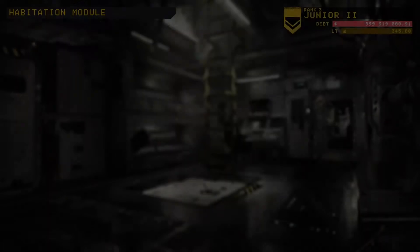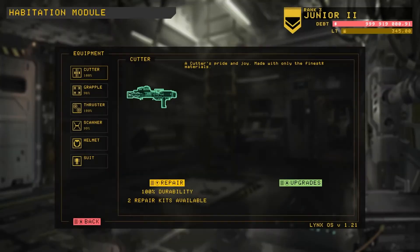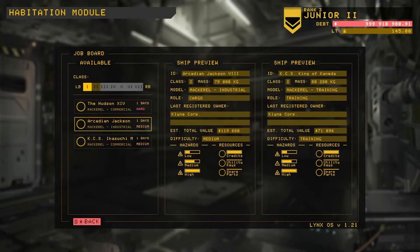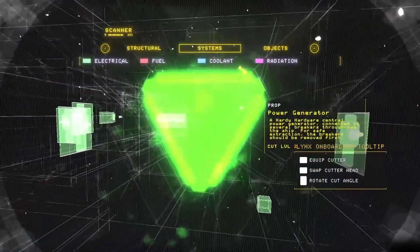Each shift begins and ends in your hab, your personal habitation pod. Here you can upgrade and repair your tools and gear, review your found audio logs and data drives, as well as select ships to work on in the salvage bay.